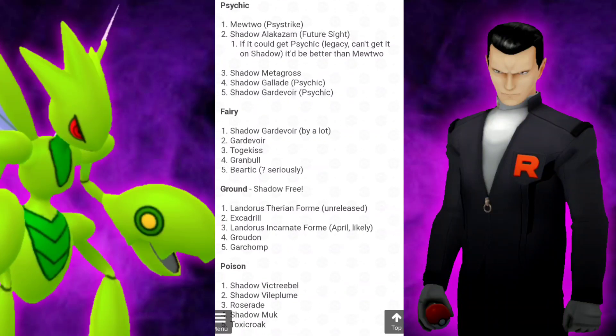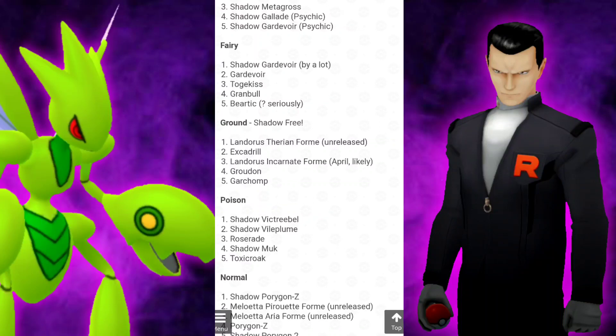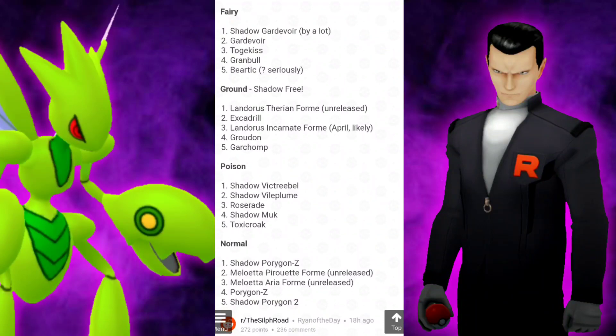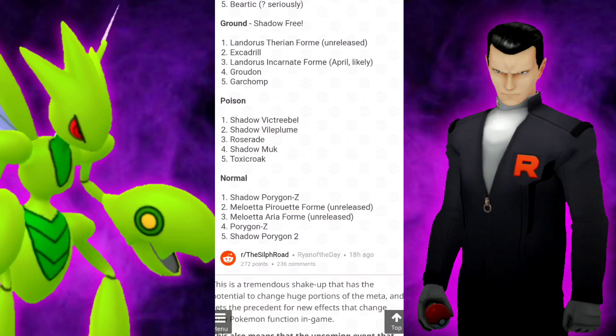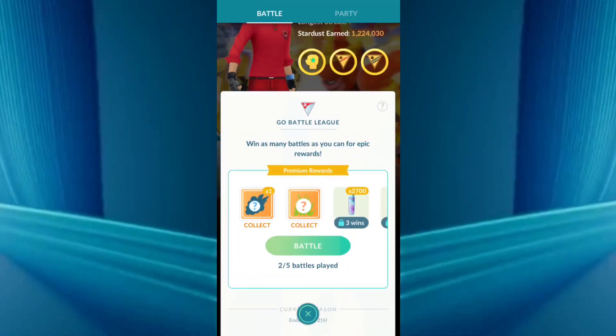For Fairy, we have Shadow Gardevoir — I called that one, I knew it was going to be good. For the Ground types, there are going to be no Shadows. For Poison, we have Shadow Victreebel and Shadow Vileplume. For the Normals, we have Shadow Porygon and Porygon2. So there you have the list so far, and we'll get more into these details as more information comes out regarding the Shadow Pokemon.